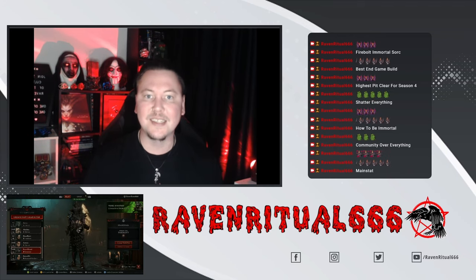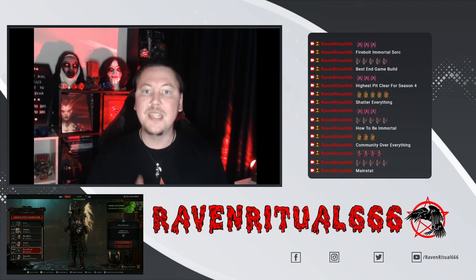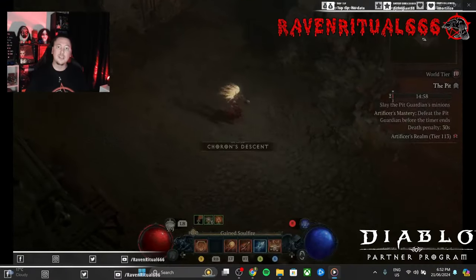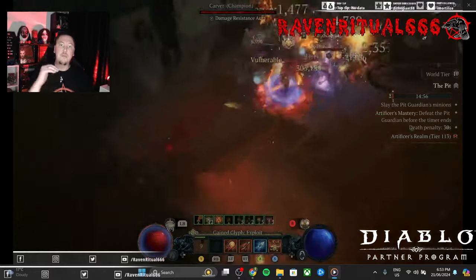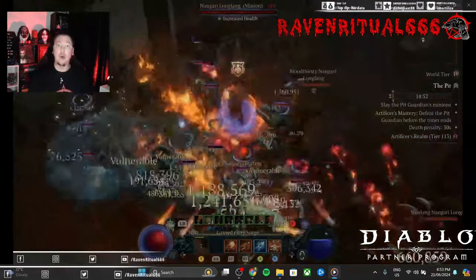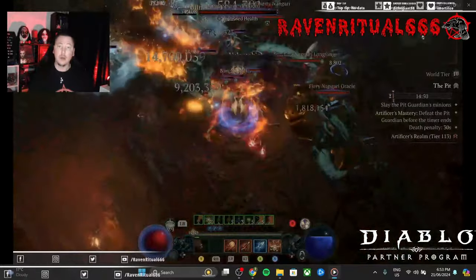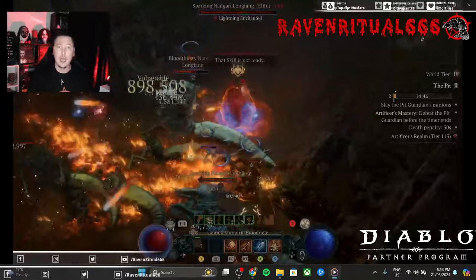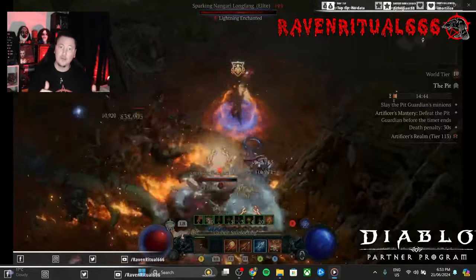Raven Ritual 666 back from the dead with another Diablo 4 build guide. Today I'm excited to share with you the best build in the game for pit pushing: the Fireball Immortal Sork. Currently, this build has been able to clear over Pit 170. The build guide will be down in the description for you guys to check out.